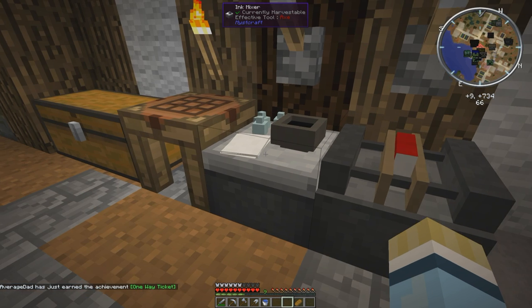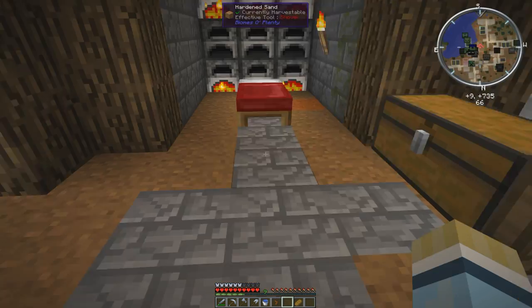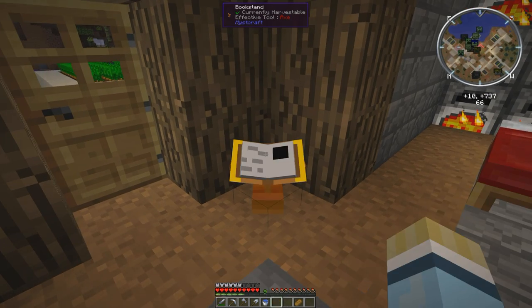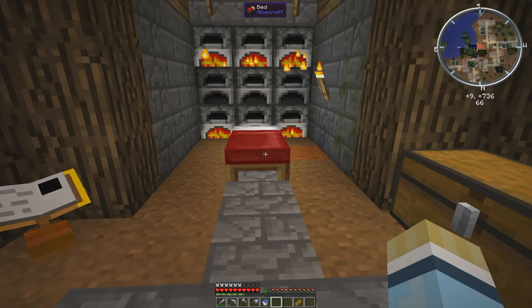We're going to grab the book out of there — we've created a descriptive book here. So now what we want to do is make a book stand, because you can't use these books really unless they're on a stand — if you do you end up dropping them. We'll put our book right here and right click to drop that on the stand. And we got it — that's right, we're done.